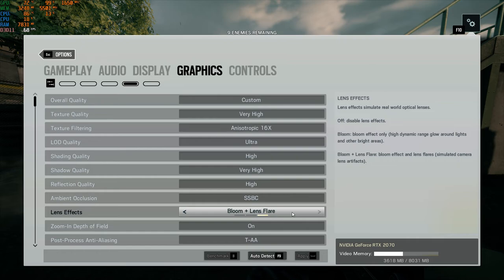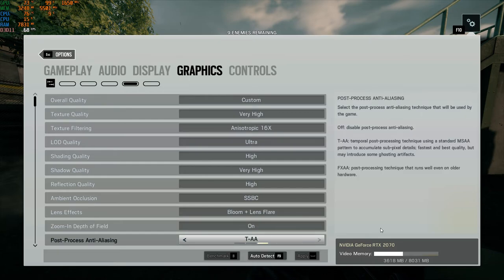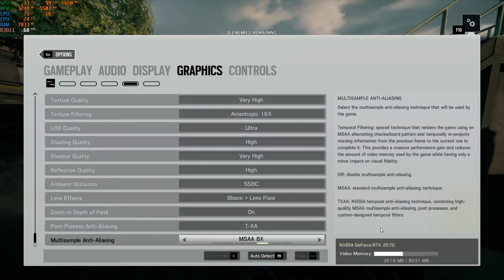Bloom and lens flare are both active right now. Zoom and depth of field is on. For post-process, I've set it to TAA. We could also keep it at FXAA, but since we have better hardware now, TAA is going to be a better test. MSAA — we know MSAA is better than TXAA — so we're keeping it here. You can see on the memory usage that TXAA 4X takes less memory while MSAA takes more. I'll test both halfway through the game.